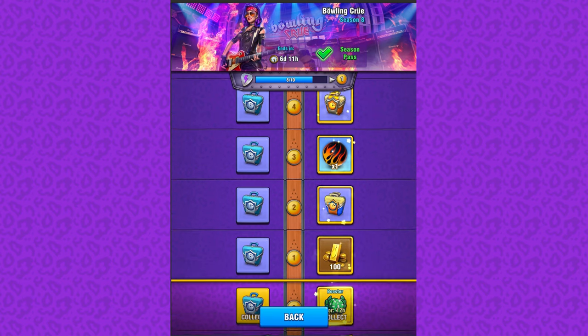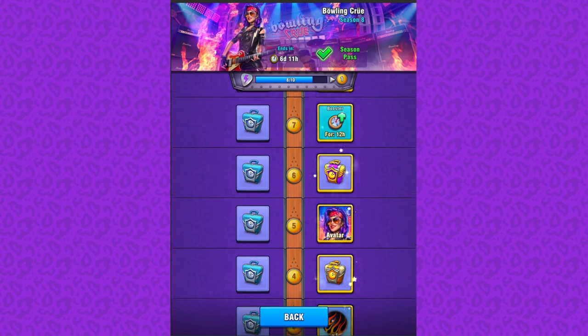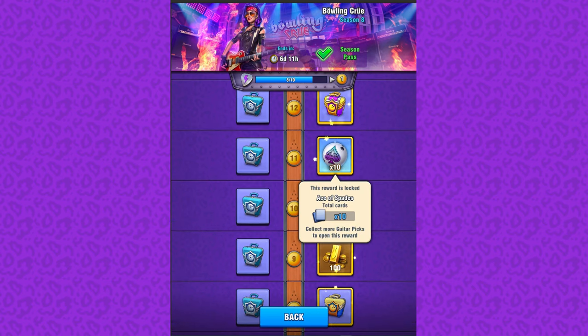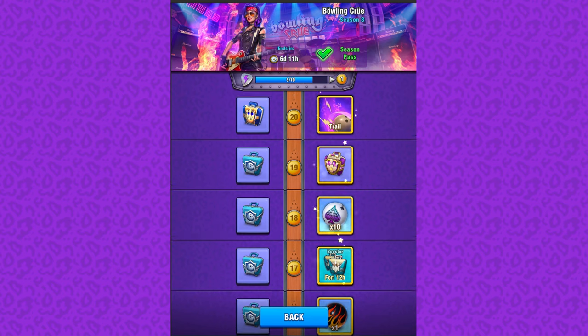On the fifth stage the nice grungy avatar is awaiting you. Ball cards of Ace of Spades are settled on the 11th and 18th levels. And the final one, a prize that's worth passing the season till the end — grab that gorgeous trail that will make you a rockstar.